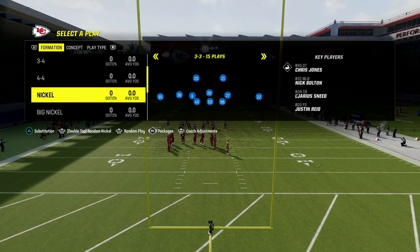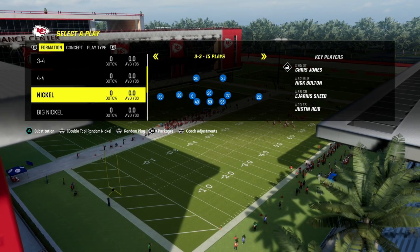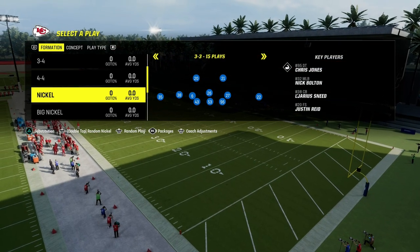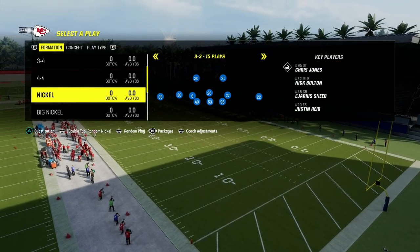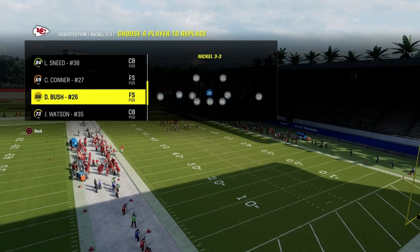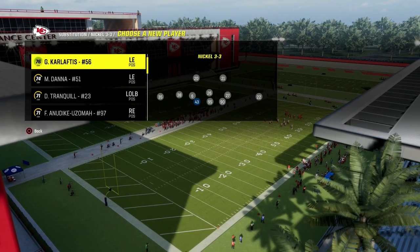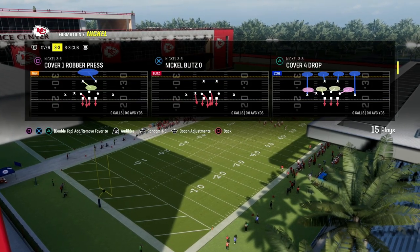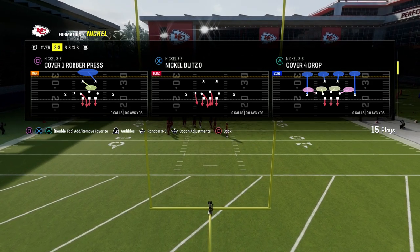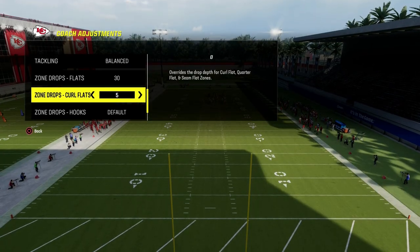This comes out of our 4-6 Nickel 3-3 Cub defensive e-book. It is live over on the Patreon. If you're not a Patreon member yet, $10 will get you access to all of my Madden 24 offensive and defensive e-books. So if you want to become a member today, you get access to literally everything. I don't hold anything back — you get access to all e-books and all updates by being a member for as long as you're a member.